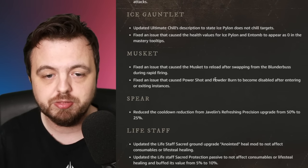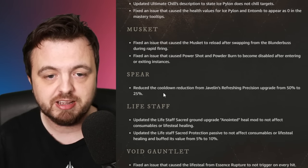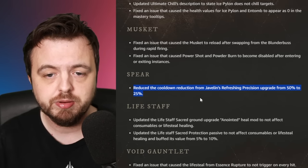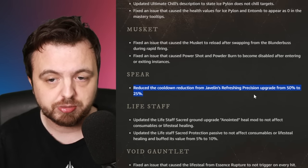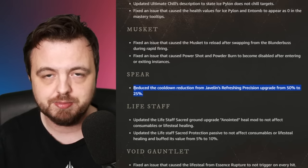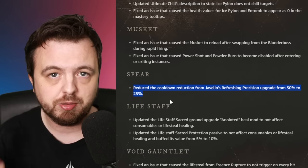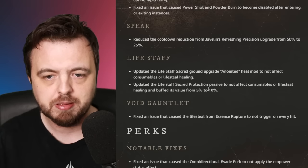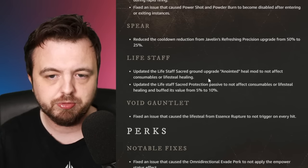There are mostly fixes to some weapons. I want to call out the spear specifically because it's a straight-up nerf: they've reduced the cooldown reduction from the Javelin's Refreshing Precision upgrade from fifty to twenty-five percent. That's aimed at Scorpion Sting, which is obnoxious. There are also a couple of changes to life staff perks, basically meaning those perks will no longer apply to consumables or lifesteal.